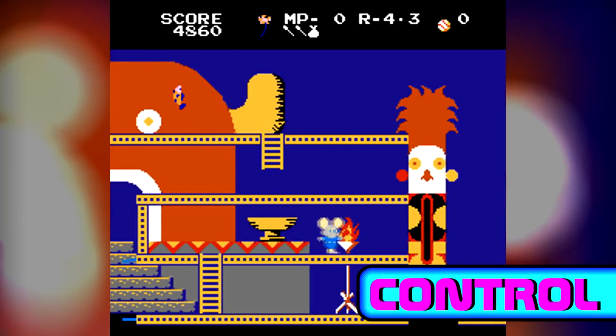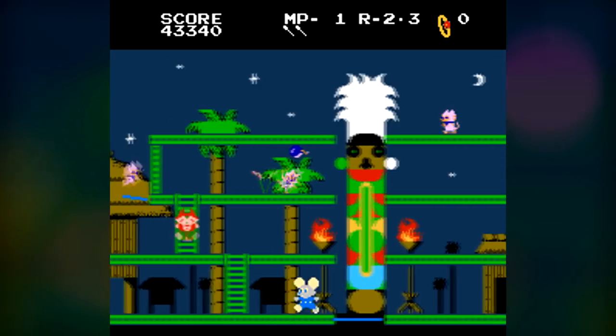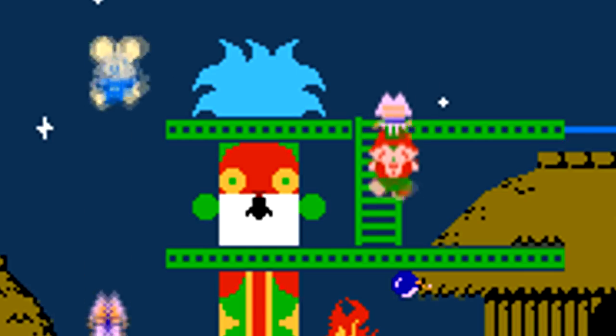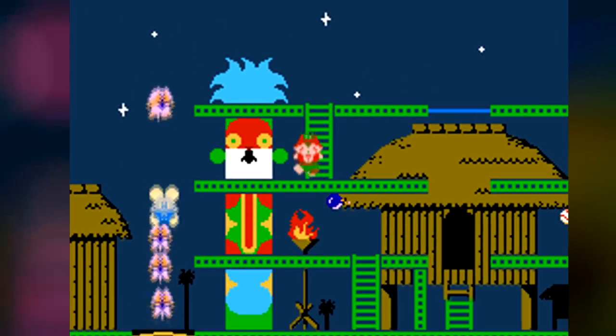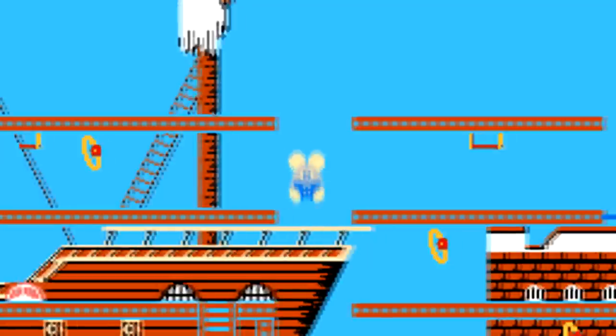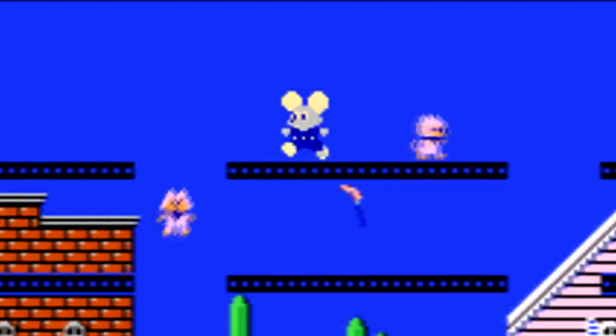Mappy can move left and right, and can bounce on a trampoline up to 3 times in a row before it breaks. He is also invincible to enemies while airborne. It can be tough getting off and on sometimes, and there are some questionable fall deaths. The A button drops a decoy, and the B button jumps to pick up items.